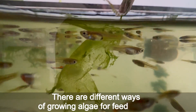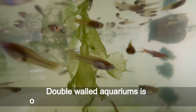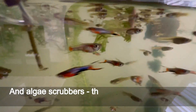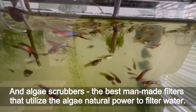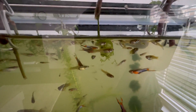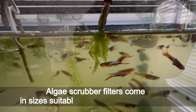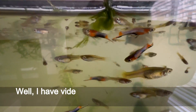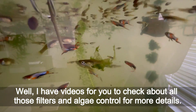There are different ways of growing algae for feeding fish. Double-walled aquariums is one of the ways I use to grow algae. And algae scrubbers — the best man-made filters that utilize algae's natural power to filter water. Algae scrubber filters come in sizes suitable for any aquarium or pond. I have videos for you to check about all those filters and algae control for more details.